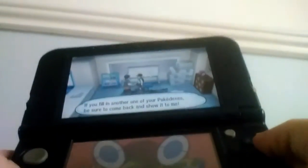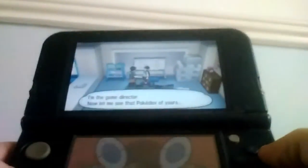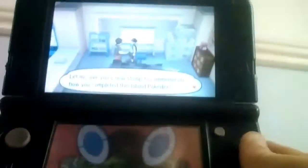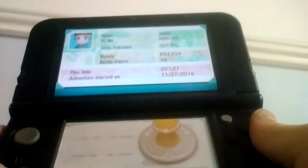Let's wait for him to finish his sentence. We've got the Akala Pokédex complete — that is some accomplishment. It gives us another stamp with Tapu Lele on the front.